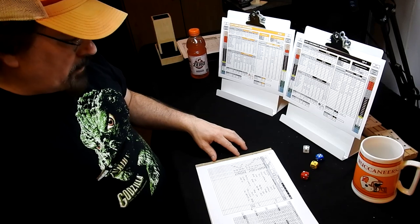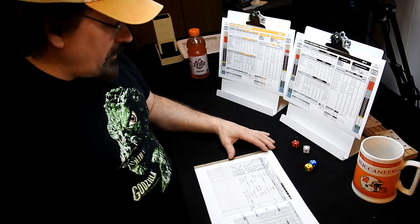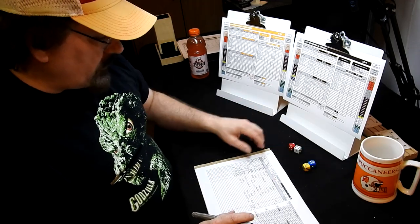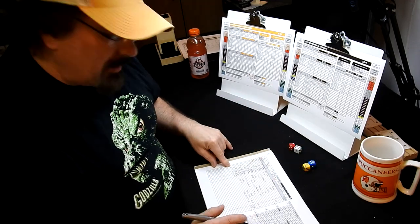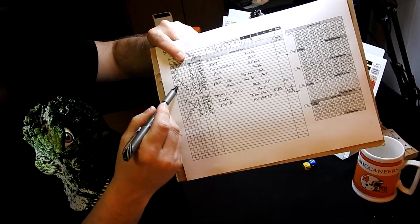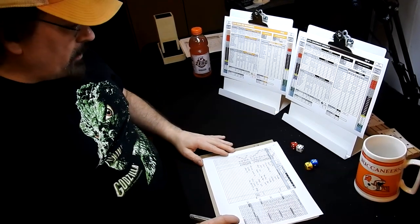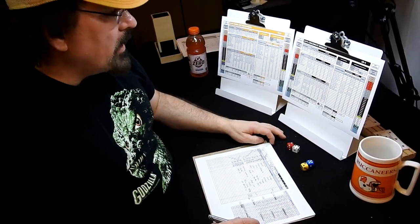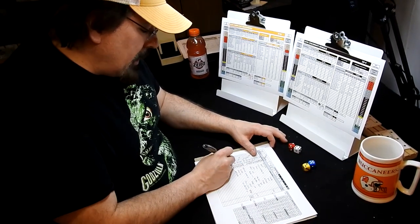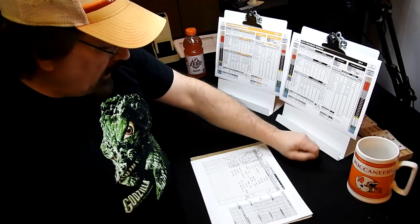Fourth quarter: Tampa ball with 13:40 to play. Rolling 7 — goes to Cincinnati's defense since they have momentum. A 24 on the defense is a quarterback sack — Spurrier is sacked again. That's a momentum-changing play; Cincinnati now has full double momentum. Tampa has to kick it away. Again, no punt return, so we go right to the next play.